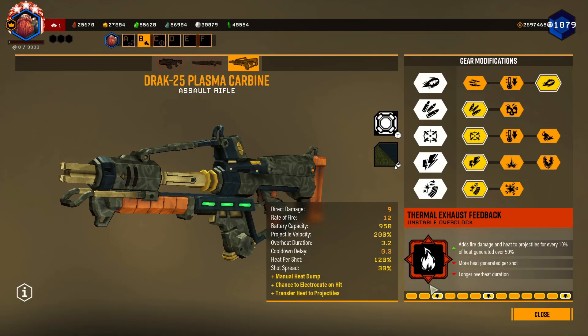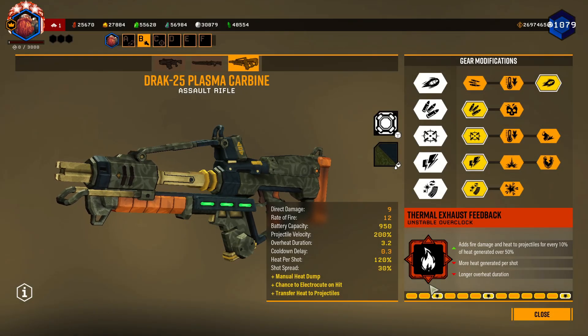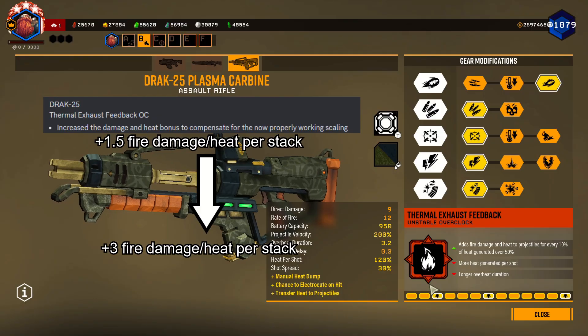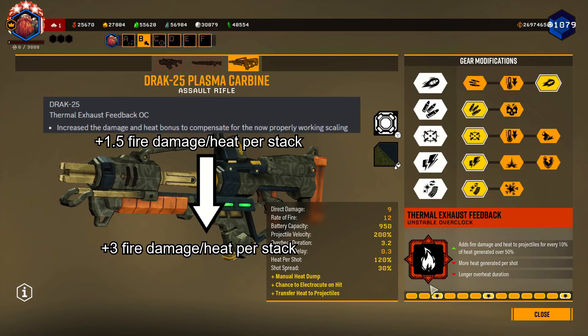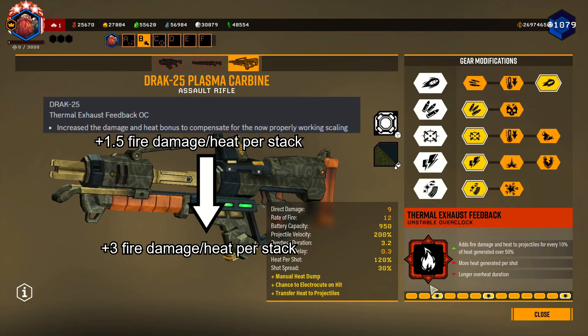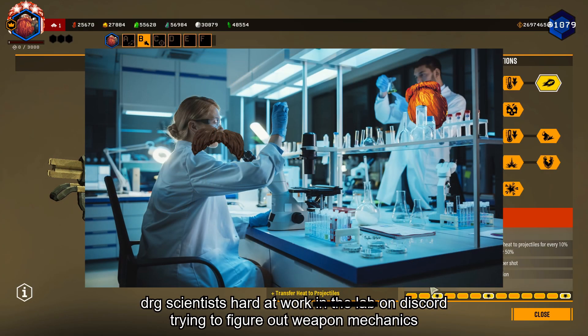Just a little bit after my last video, we got hit with a patch that buffed Thermal Exhaust Feedback, taking the fire damage and heat added per stack from +1.5 to +3. Which is obviously a big boost, but also shortly after that, the understanding of when these stacks are applied took a big leap forward as well.